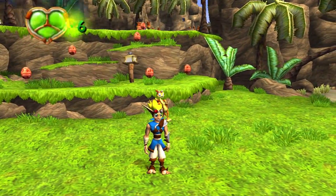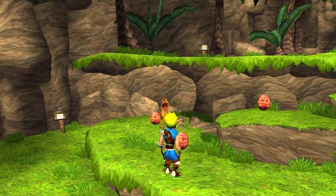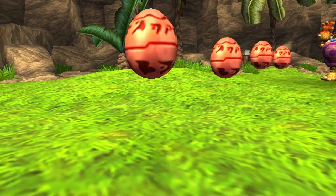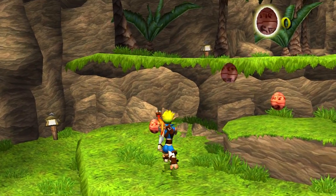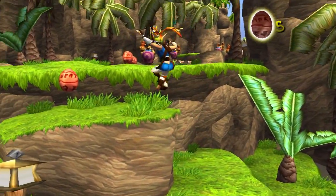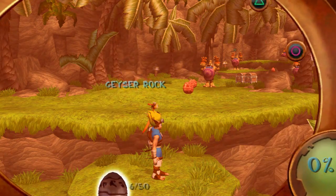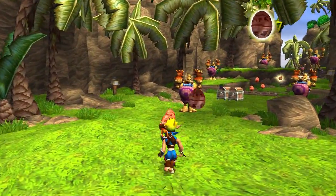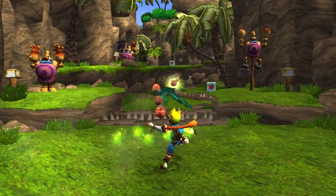I'm thinking that these episodes are going to be about half an hour long instead of my usual twenty. These floating egg-shaped things are Precursor Orbs. Collect enough of them and some of the villagers will give you a Power Cell in exchange. There are a set amount of them in each area — in this one there are fifty, out of two thousand total. We are going to be collecting every Precursor Orb in every area.